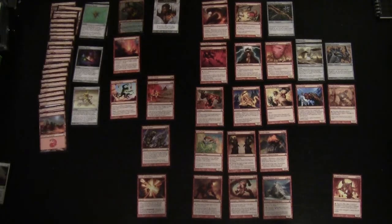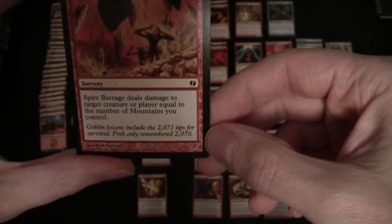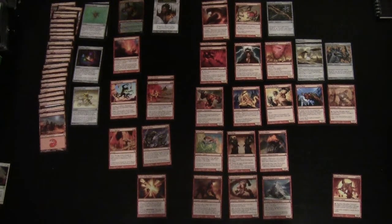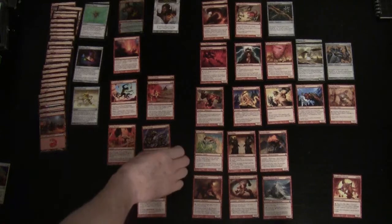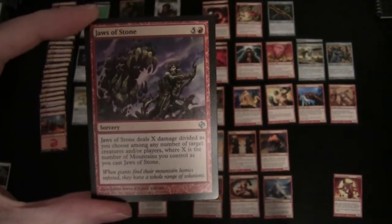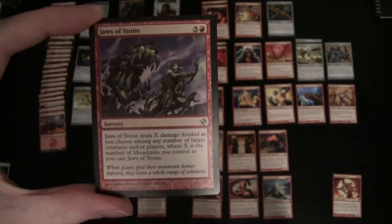An extension of that is Spire Barrage — much more costly at four and a red — but this deals damage to a target creature or player equal to the number of mountains you control, and that's at sorcery speed. With instants you can play on your opponent's turn or during combat, whereas a sorcery you can't. Jaws of Stone costs five and a red and deals damage scaled against the number of mountains, divided as you choose between target creatures and/or players.